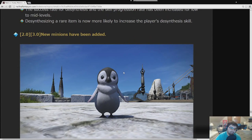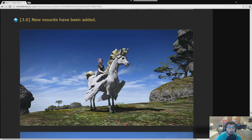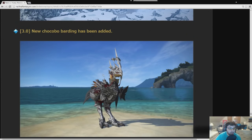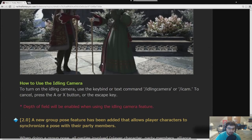New minions have been added — one appears to be a Happy Feet penguin. New mounts have been added: the Pegasus mount, which will likely come from Free Company Airship Exploration, and the Gnath mount mentioned before. New chocobo barding — the Thorden barding — was added. New camera modes include the Idling Camera, which works as a fixed-point camera cycling randomly through vantage points of other characters and NPCs in the vicinity. You access it by typing /idlingcamera or /icam.